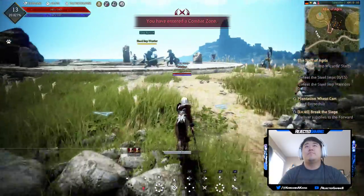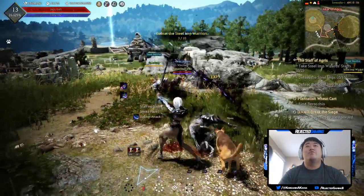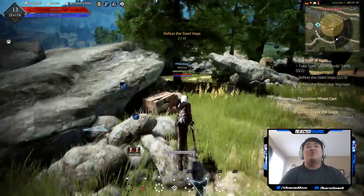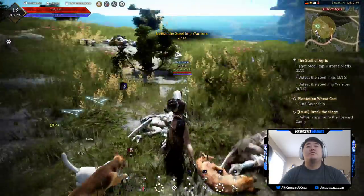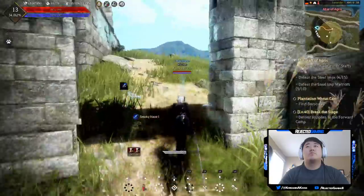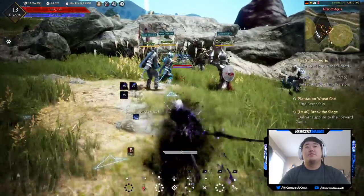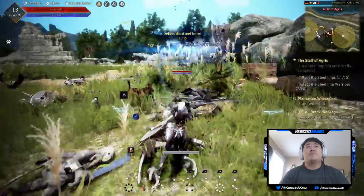I'm gonna go to the well and kill these guys. That's the good attack — that's like the combo finisher or maybe the entry attack, I'm still not quite sure how I want to use it. It kind of dashes you forward so it's probably the intro attack, but you could also use it as a combo finisher. Did I really just one-shot these guys? I do have better gear than almost everybody here, but it just doesn't feel right that I should be one-shotting them like this.